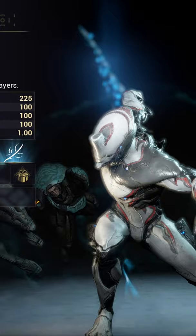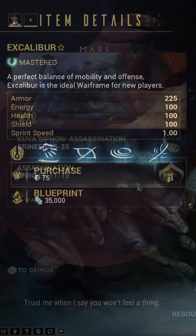Hey everyone, in today's short we're going over where you can farm Excalibur. Excalibur's main blueprint can be bought in the market for 35,000 credits.